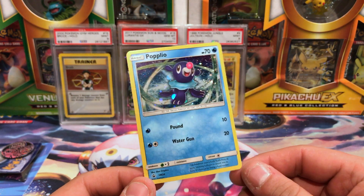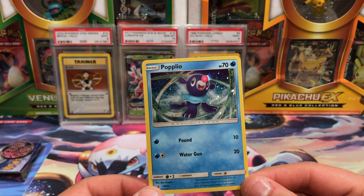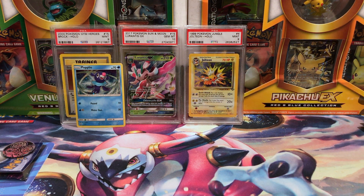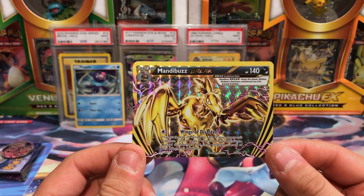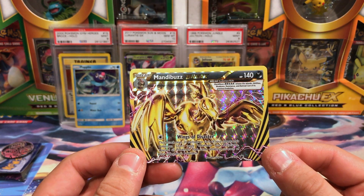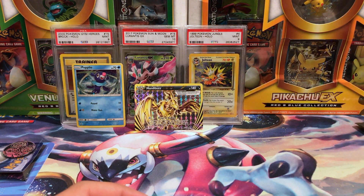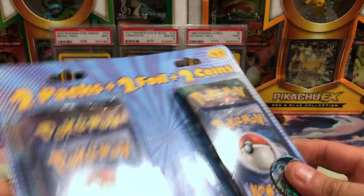So this is the foil — it is the Popplio Sun and Moon promo 24, which was from the Primarina GX Premium Collection. The Break card is Mandibuzz — because Fairfield buys junk nobody else buys and repackages it — from one of the Break collections, either the Ho-Oh Break box or the Arcanine Break box. This is X and Y promo 182, Mandibuzz with the Wings of Disaster ability. Those are our two cards from those two packs.